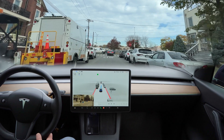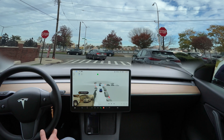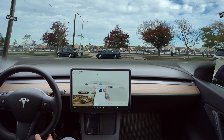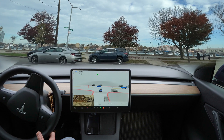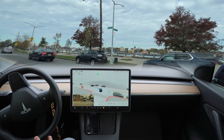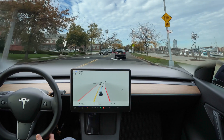Now we're going to turn left again and the beta turned on the blinkers. It says Autopilot creeping forward. No car on the left, some cars on the right. Very nice, perfect, no problem here. And there's a speed bump — I don't think the beta knew about that speed bump. The beta is slowing down because of cars in front.